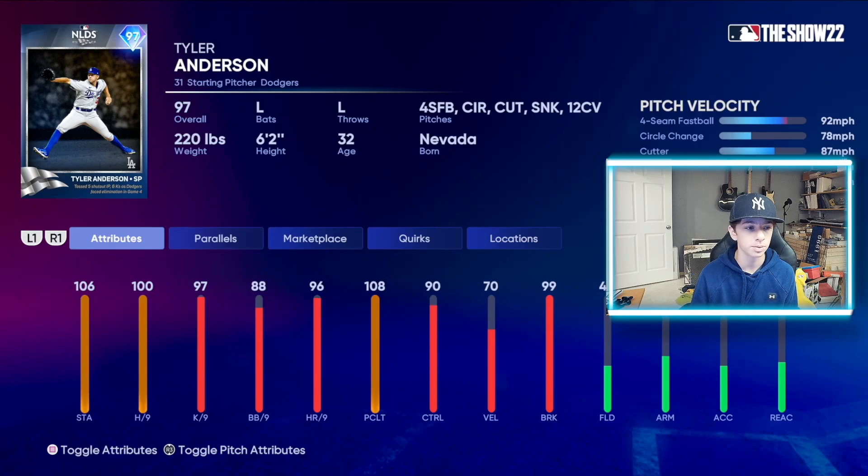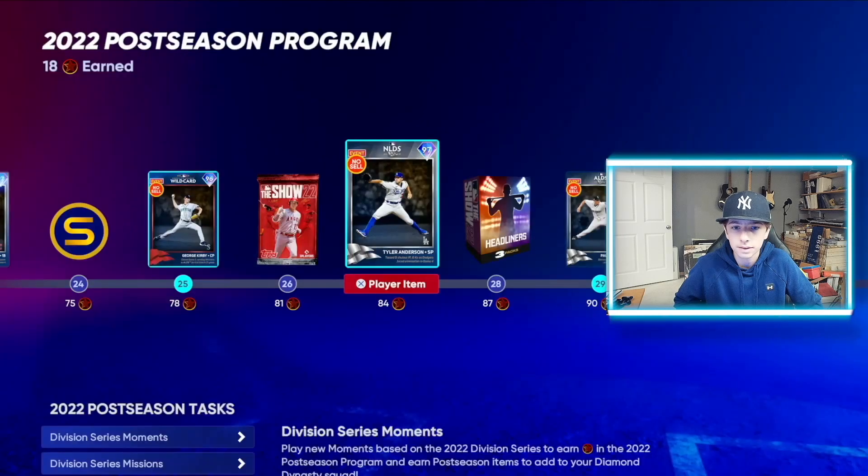Next we got Tyler Anderson, starting pitcher for the Dodgers. It's a four-seamer, a circle change, a cutter, a sinker, and a 12-6 curve. 100 hits per nine, 97 Ks per nine, 88 walks per nine, 96 home runs per nine, 108 pitching clutch. 90 control, 70 velo, and 99 break. Pretty solid lefty overall.